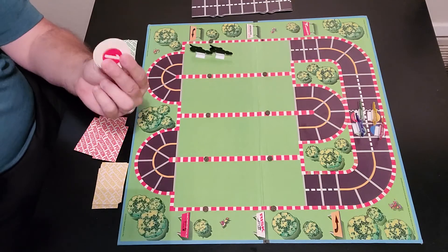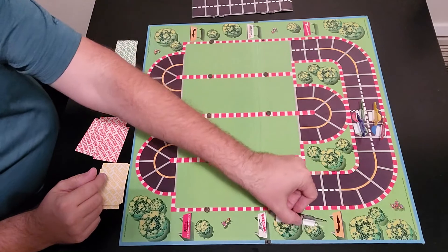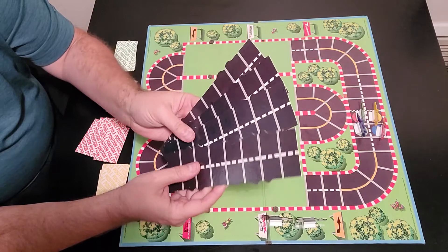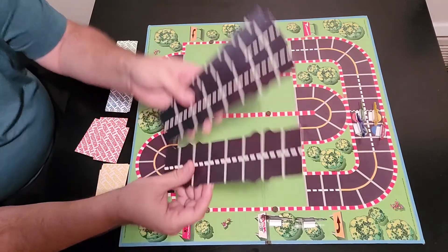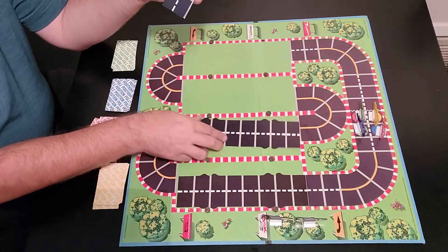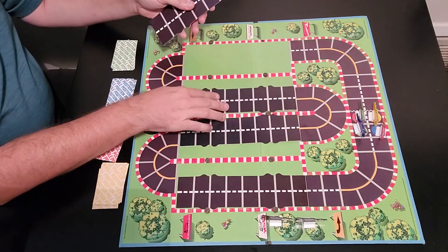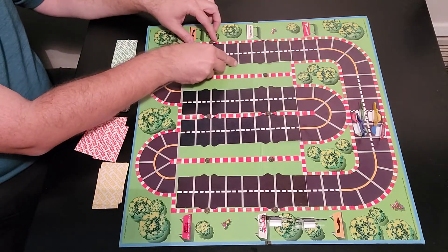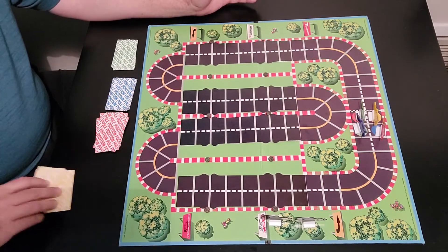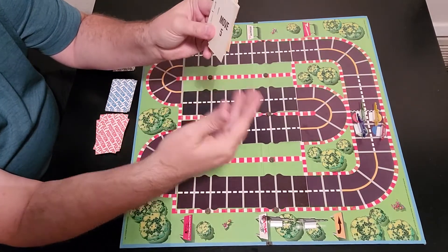Once you do that, these numbered tiles are done and out of the game. You also have the two rookies — put these to the side, you'll use those a little later. Then you have the four straightaway tracks. What you're going to do is place these along the rubber bumpers here, and these are going to shift throughout the game back and forth. You put two on the inside and two on the outside to start off the game. After that's set, each player takes their color-coded deck of cards and puts the cards in the order in which they want to race.